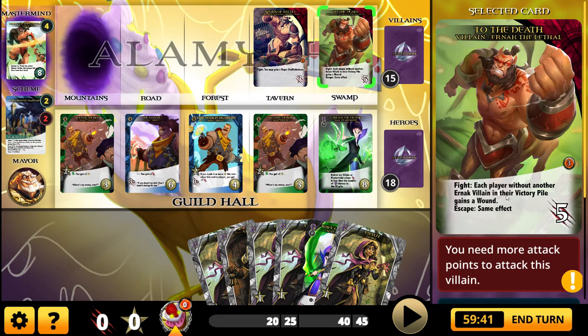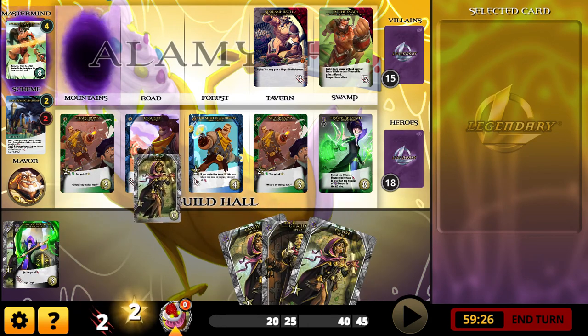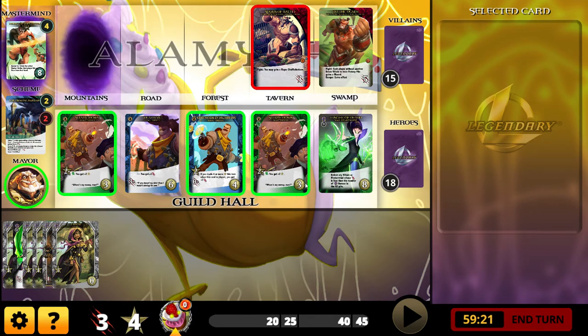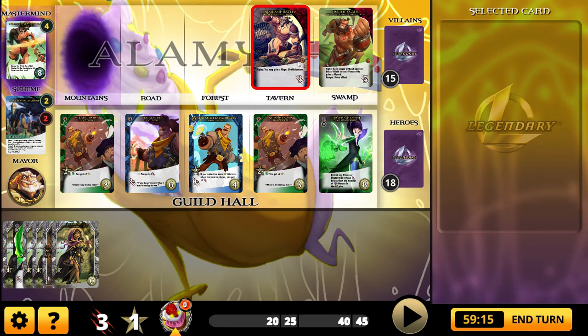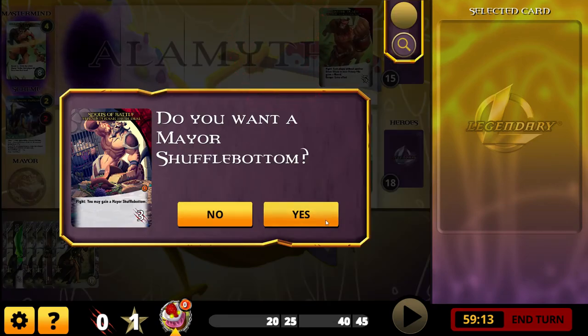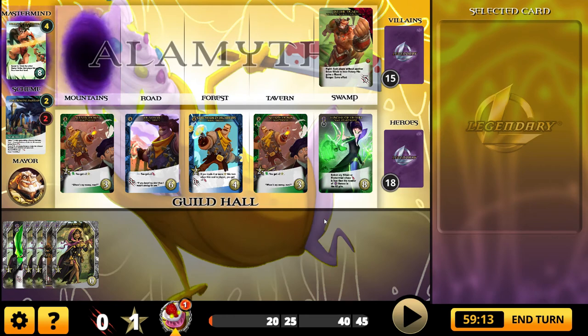Each player without an Ernak villain in their victory pile gains a wound, and if the villain escapes the same effect applies. Costs five, gives three victory points. No synergies in my hand, so I'll just hit play, defeat this guy because I have three attack, and then I also have four money. I'll go ahead and grab this mare — double click on a card and you will defeat it. I'll take my Mare Shufflebottom, get that extra money, and eventually it will be good.